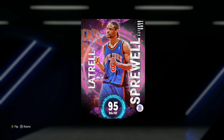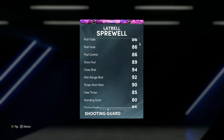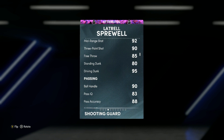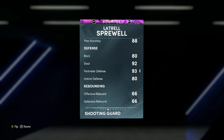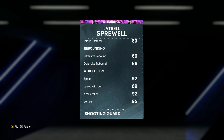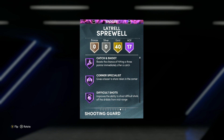He is the first Pink Diamond in the Zero Gravity set. Looking at Latrell Sprewell, he is a 95 overall shooting guard slash small forward, six foot five — not a bad height for the shooting guard position. He's got a 92 mid-range, 93 ball, 95 driving dunk, 90 ball handle, and he's pretty good on the defensive end with 80 block, 80 interior defense, 92 steal, and 93 perimeter defense. He's also got 92 speed, 92 acceleration, 89 speed with ball, 92 hustle, and 93 lateral quickness.